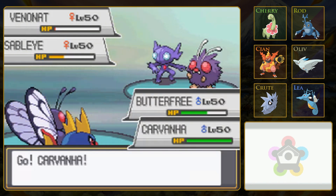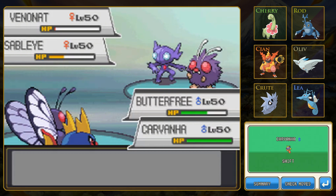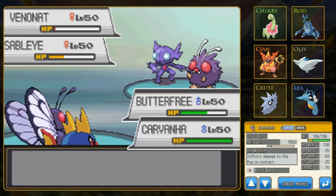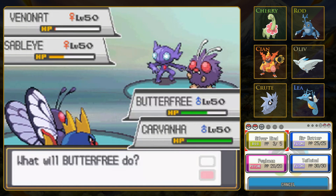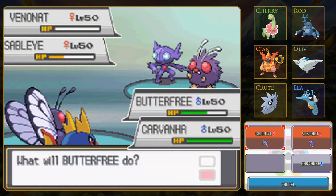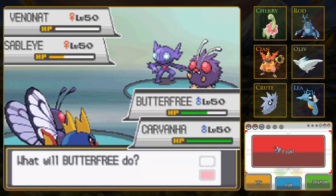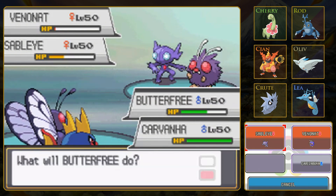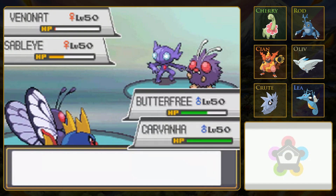It's not fast, but it has a great attack stat. Really bad defenses though - look at those defenses, 25 points. I'm more worried about that Sableye than I am the Venonat. I guess Venonat could be super effective against Carvanha, though. I just don't know what Sableye can or can't do. I'm going to use Silverwind against Sableye. Aqua Jet - okay, so Aqua Jet will definitely finish off Venonat. Sweet, let's do it.